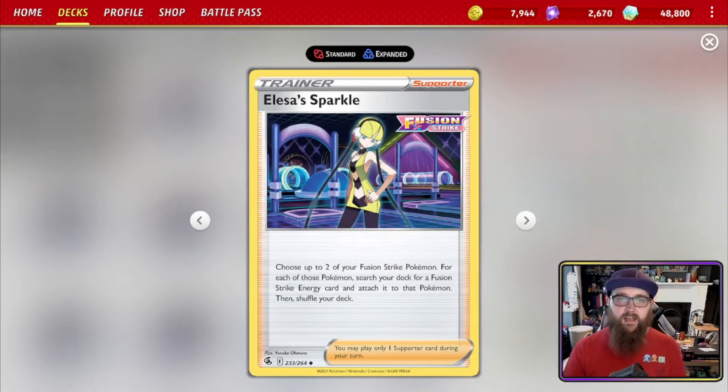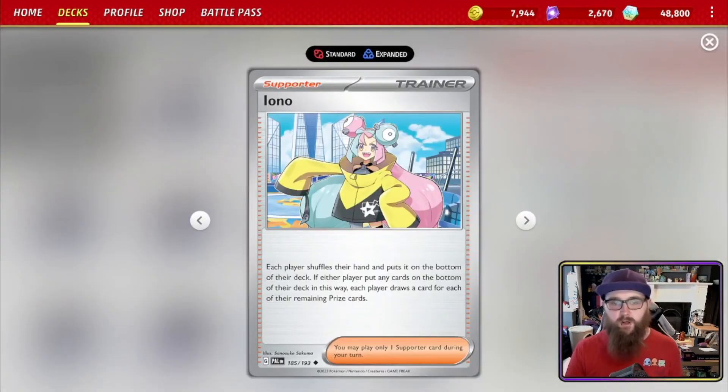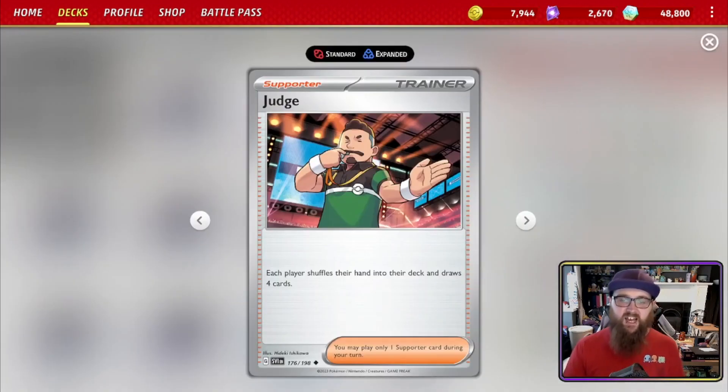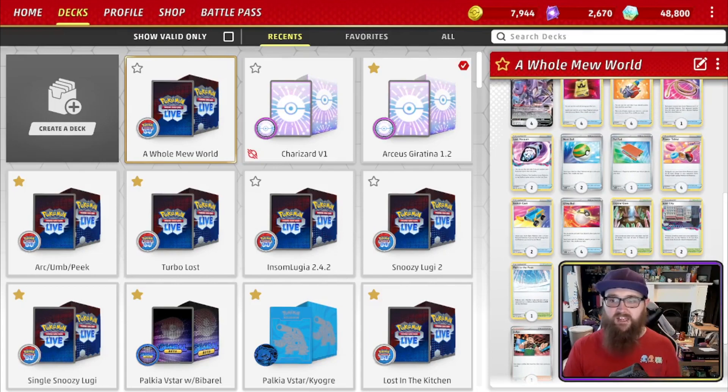Important supporters: four Elesa's Sparkle — choose up to two of your Fusion Strike Pokémon; for each, search your deck for a Fusion Strike Energy and attach it. Important note for new Mew players: you must declare your choices first before searching, since there may be only one in the deck. Two Boss's Orders to bring up a benched Pokémon. One Iono — each player shuffles their hand to the bottom and draws cards equal to their remaining prize cards. One Judge — each player shuffles their hand and draws four. Genesect can draw out of small hand disruptions anyway, so these are fine.